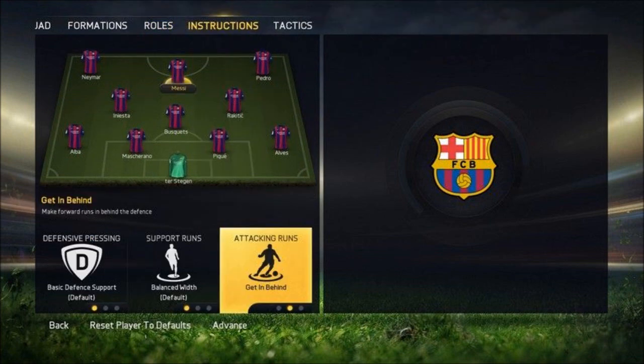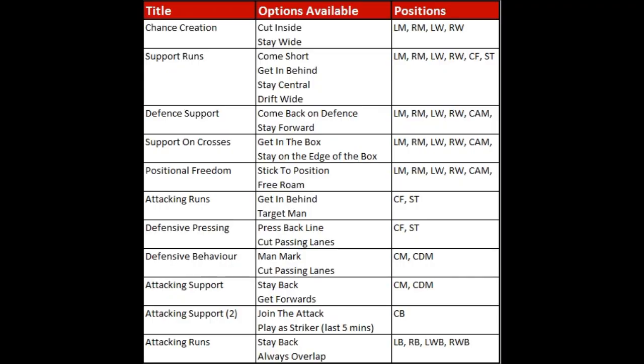The instructions section is where it gets very interesting, because now you can control individual player behavior on the pitch to a level never seen before in FIFA. I will show you a table which clearly details all the options and which positions they can be active for. For example, for a striker you can choose 'get in behind' or 'target man' in attack, and defensively you can choose 'press back line' or 'cut passing lanes,' which is brilliant. It really gives a much wider variety of tactical options.